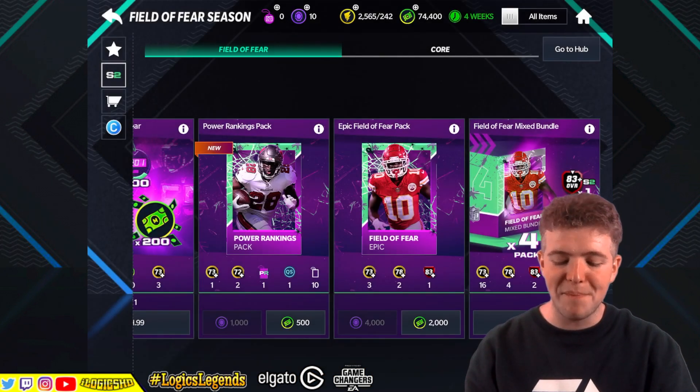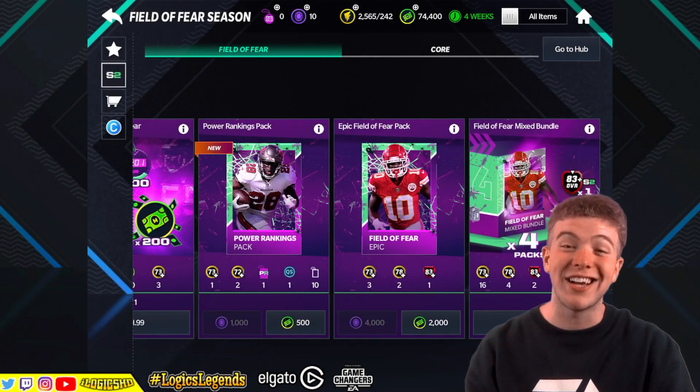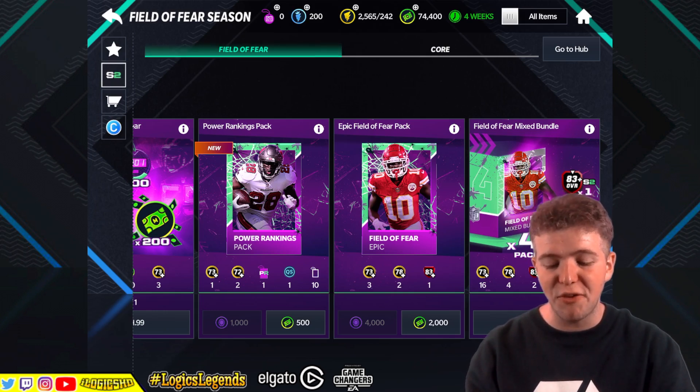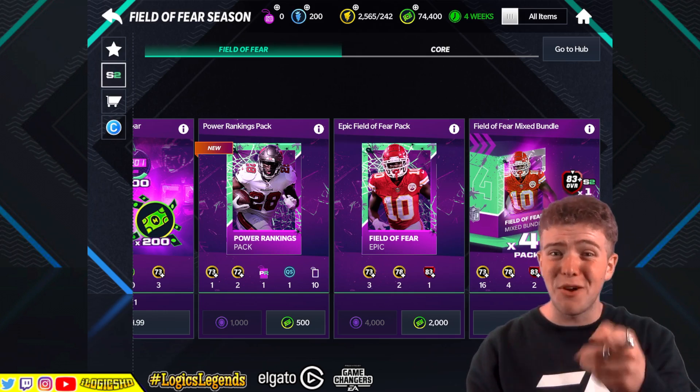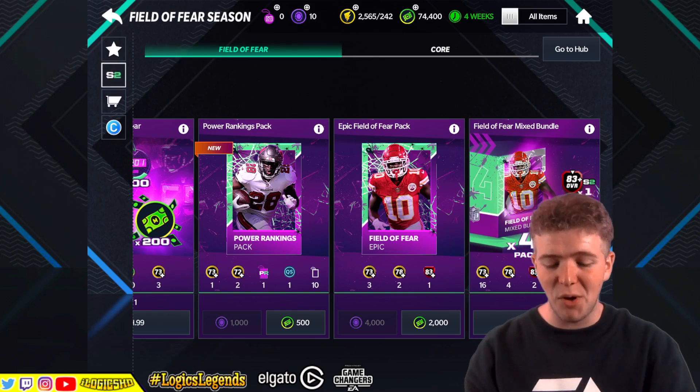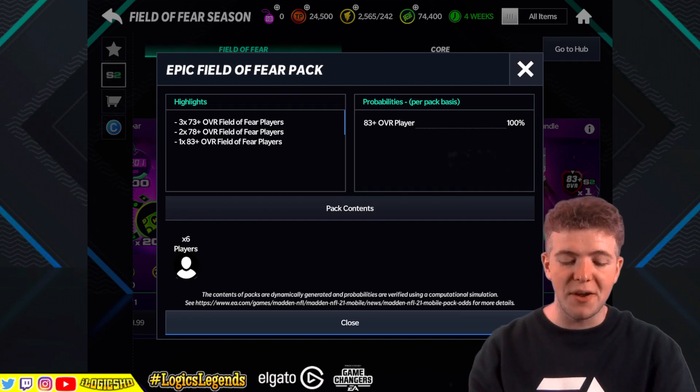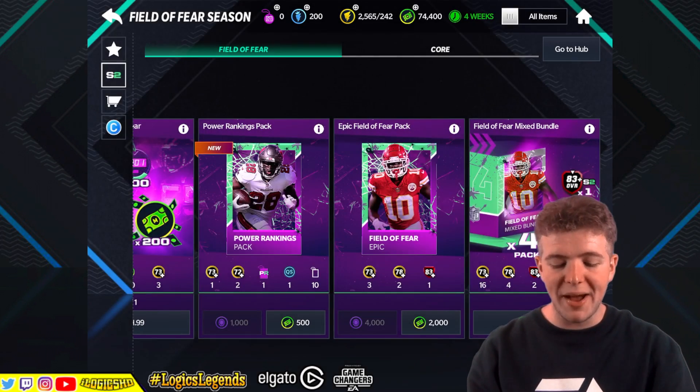We jump into the Epic Field of Fear pack. Make sure you stay to the end of the video - we're going to craft the sets, see what we can do with all this stuff. But this Field of Fear Mix Bundle, that's where your boy's excited, that's the one with the hype. Let's have a look: three 73-plus overall Field of Fear players, two 78-plus, and one 83-plus - so you've got a good chance of packing at least two elites in these packs. I like that a lot.